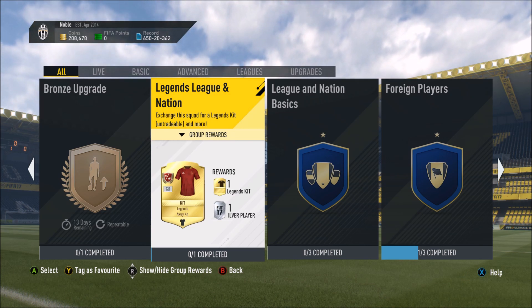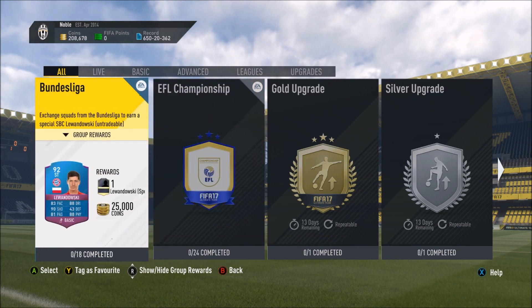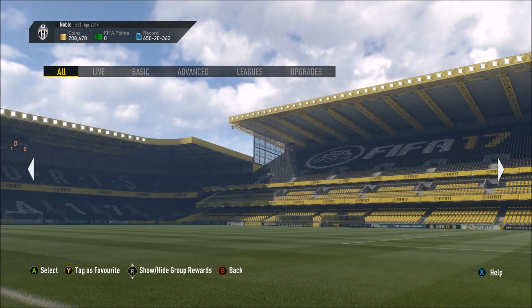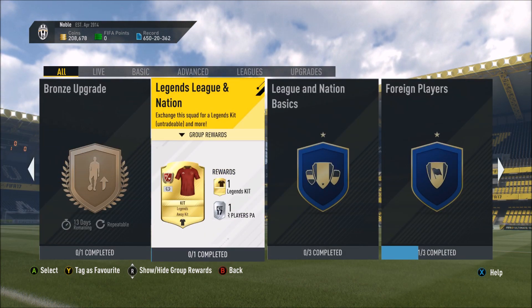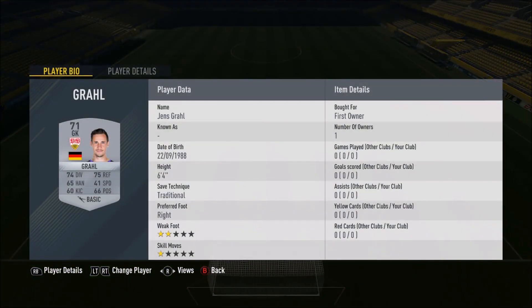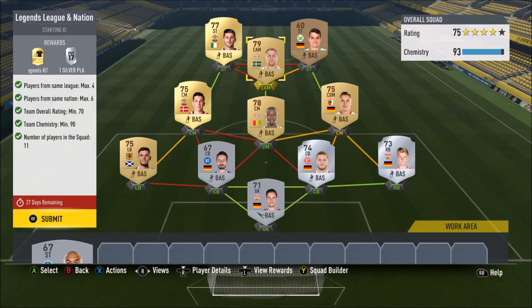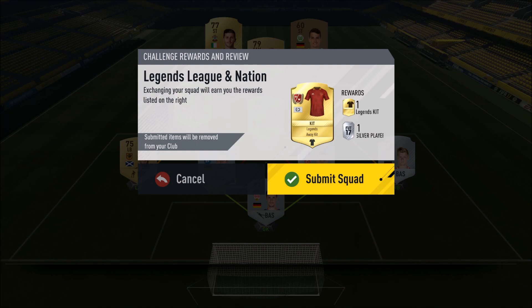I didn't want to just leave one pack in the entire video, so we're going to do some more SBCs to make it more interesting. We're going to do a couple of the Bundesliga SBCs, get some pack rewards from there, and this Legends League and Nations SBC for a kit. For the Nations kit SBC I've got: Groaling GK, Zimmer RB, Hoffmann CB, Stole CB, Robertson LB, Kore CM, Keita CM, Hoisberg CAM, Forsberg CAM, Stoltze ST, and Shane Long ST.